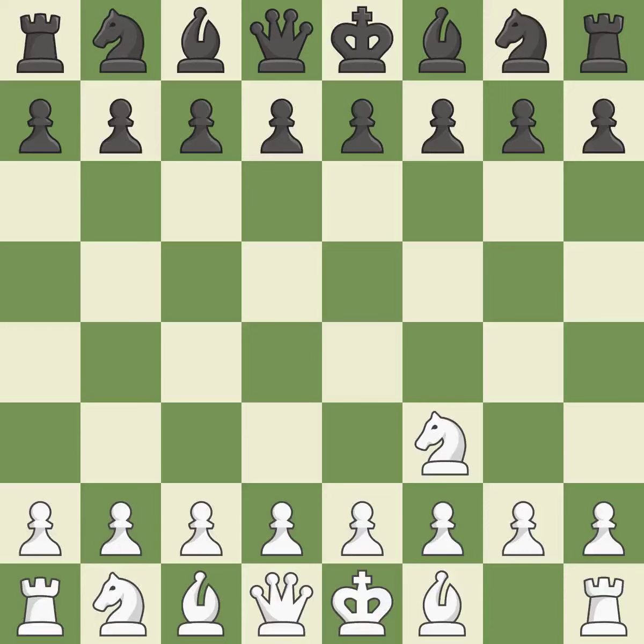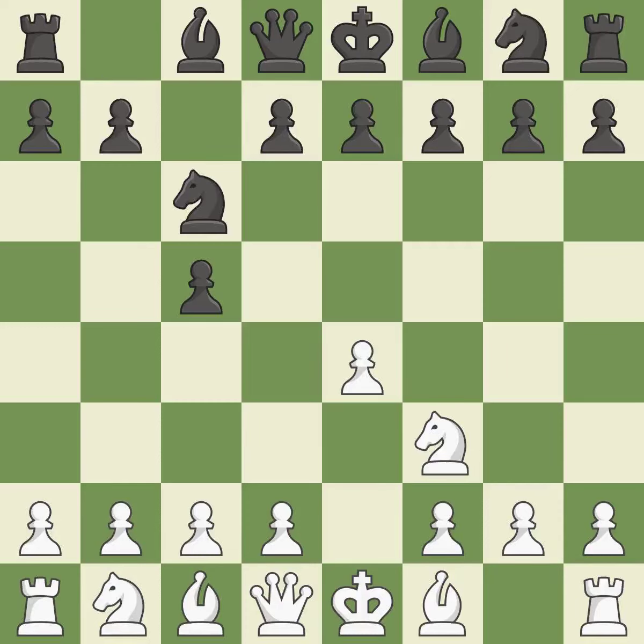The Reti is a less common but flexible opening that controls the center with the knight before committing a pawn. The central d4 square is governed by c5. The e4 square occupies space in the center, controls the d5 and f5 squares, and promotes the development of the queen and light-squared bishop. This develops a knight from its starting square, activating it. And c3 develops the knight toward the center, supports the e4 pawn, and controls the d5 square.